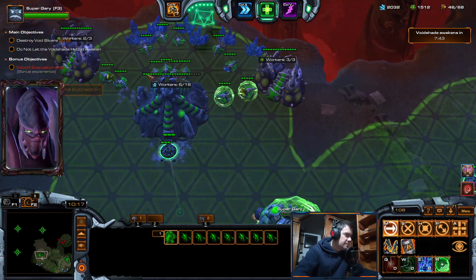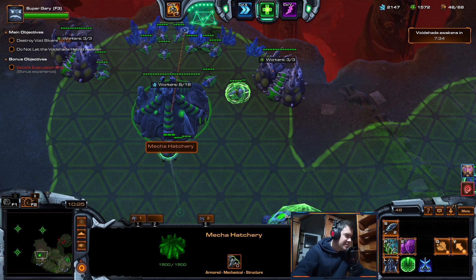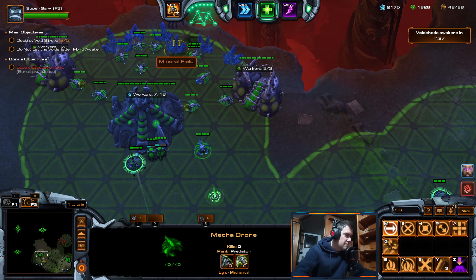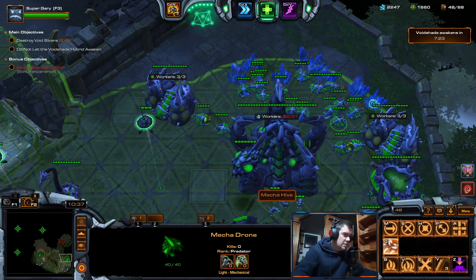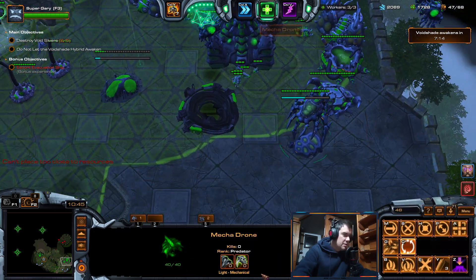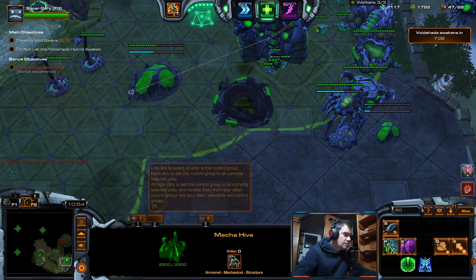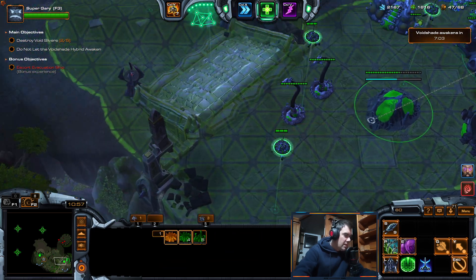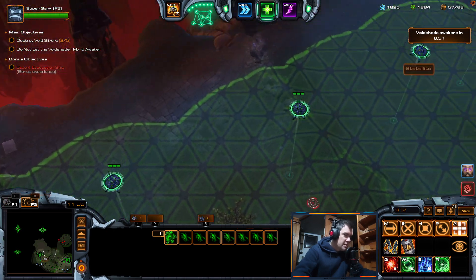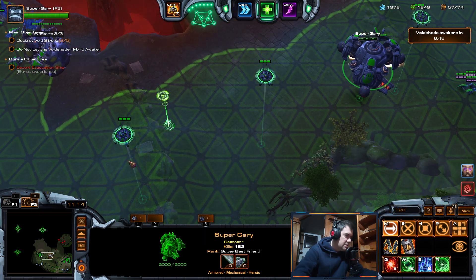Okay good. Yeah it is good — of course it's good, why wouldn't it be? Now I'm gonna add another hatch at home, I have an extra worker here. Upgrades — I don't need zergling speed, and I forgot I need this thing. Okay, three hatches I think will be enough. Now just pump zerglings.